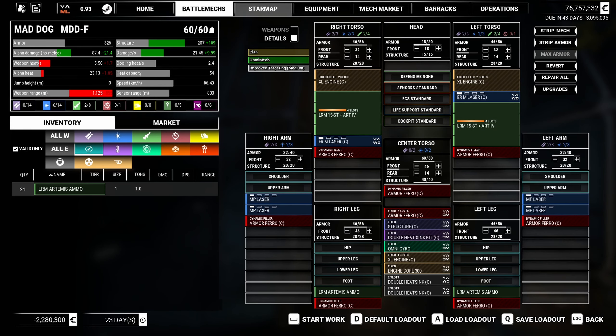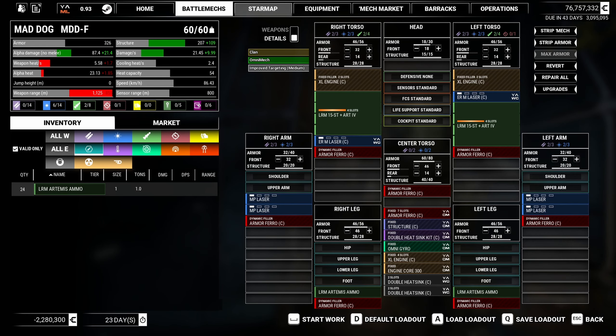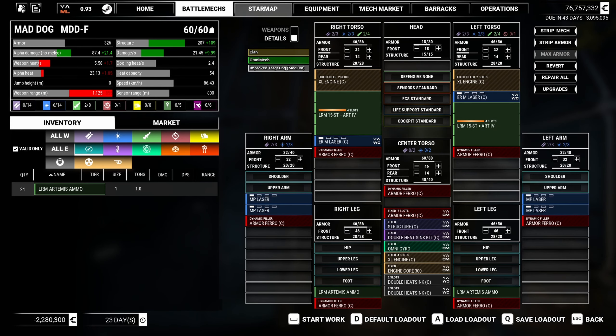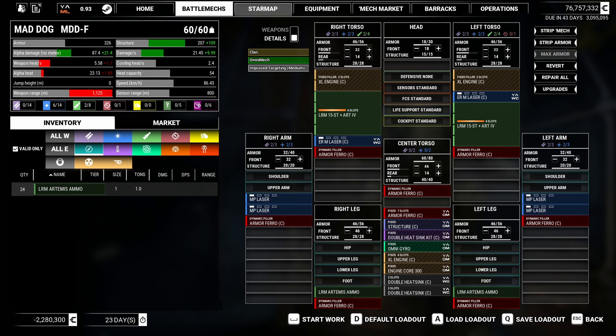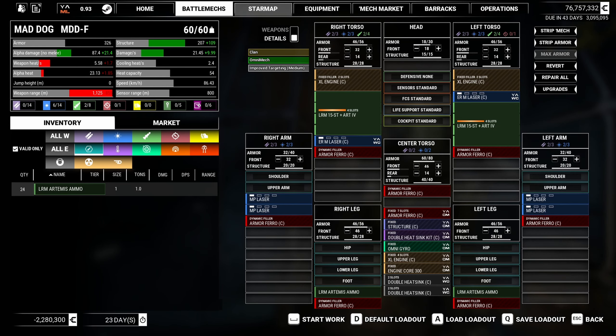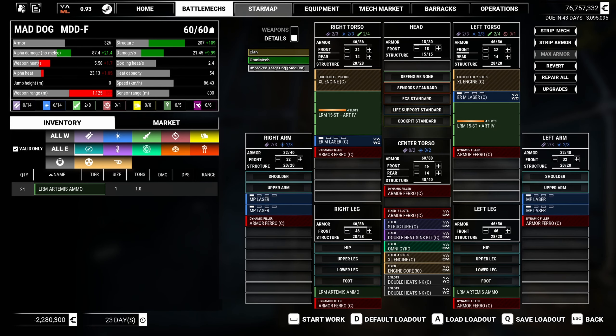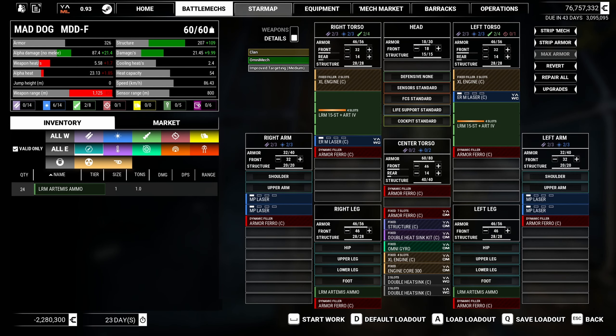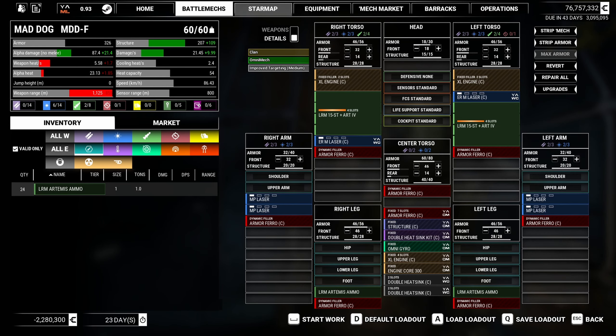We are 70 tons short so we need to put someone in for this slot. The Battlemaster's too big, Grand Dragon wouldn't be bad for an assassination, the Orion would put us over. Let's do the Catapult — I like the Catapult, it seems decent. I don't want the Marauder 2 in the back slot because whoever's back there is the slowest and will drag us down. That one only has 48 speed, which is pretty bad. We're so fast now. Let's go with the Catapult at 64.